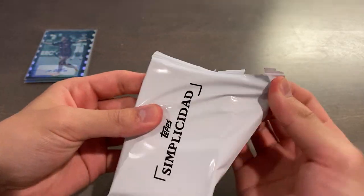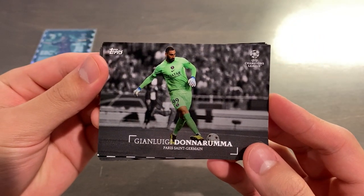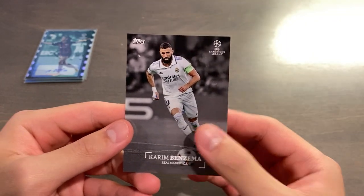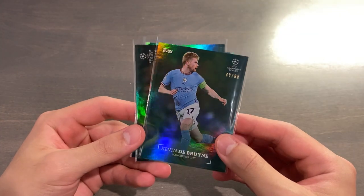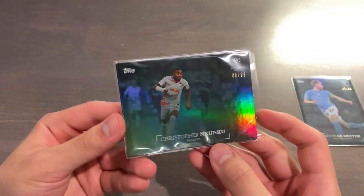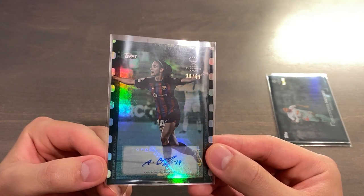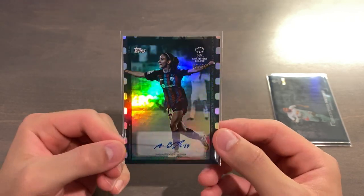Final pack of Simplicidad. This is worth the $85 that I paid — I will take it. They are reselling for about $90 to $110 right now. Donnarumma, Bonmati again, Vinicius Jr., KDB base, and last but not least, Karim Benzema — very, very nice. I think he has an auto in this set as well. So we beat the average box: two parallels guaranteed — Kevin De Bruyne 43 of 99 green foil, Christopher Nkunku 66 of 99 green foil — and the 1-in-3 autograph of Aitana Bonmati, filmstrip auto, numbered 38 of 99 in the green parallel. Very nice, small auto, but beautiful, beautiful card.